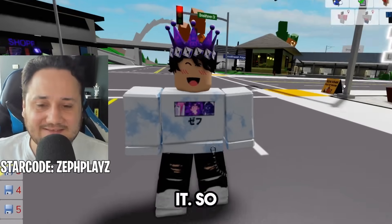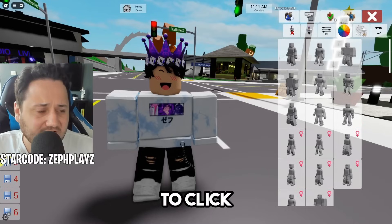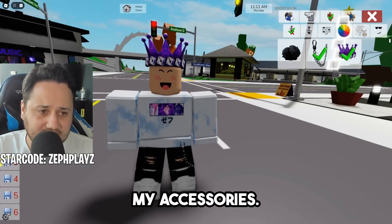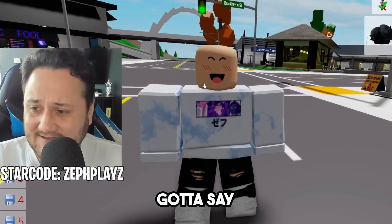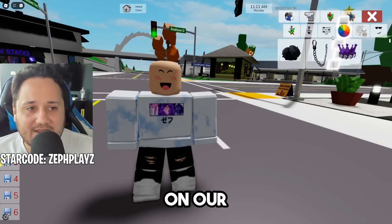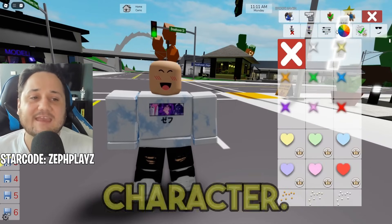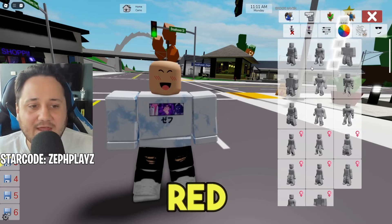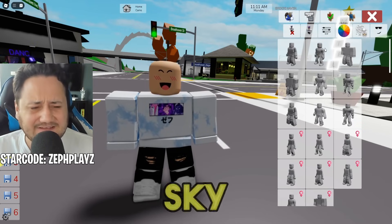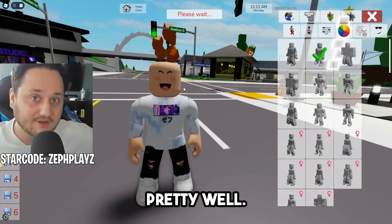Let's go over to the Brookhaven avatar editor and click the little red guy here — now we have to remove my accessories. I gotta say goodbye to my beautiful purple crown. Next up, we are going to have to change the body type of the character. Click off, click back on the red guy, and now we can do the body type. For Skye today, we are going to start off with the Roblox boy package — that should work out pretty well.